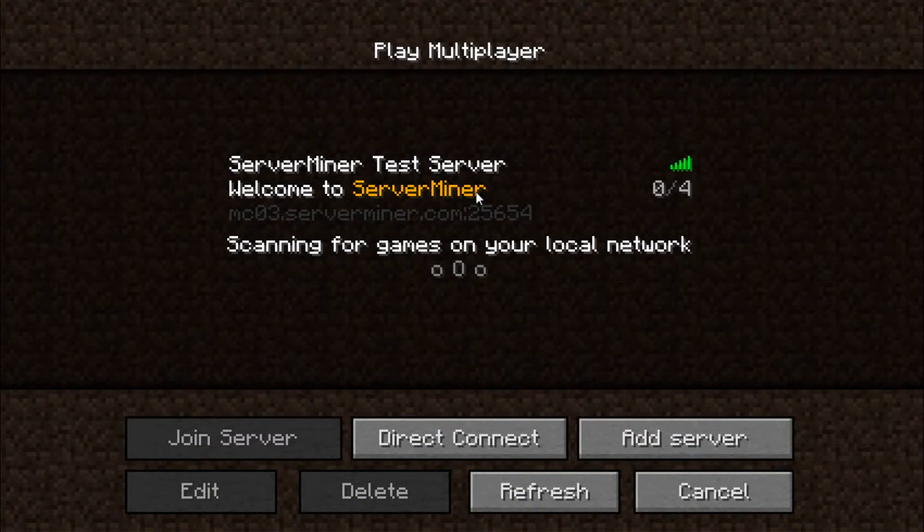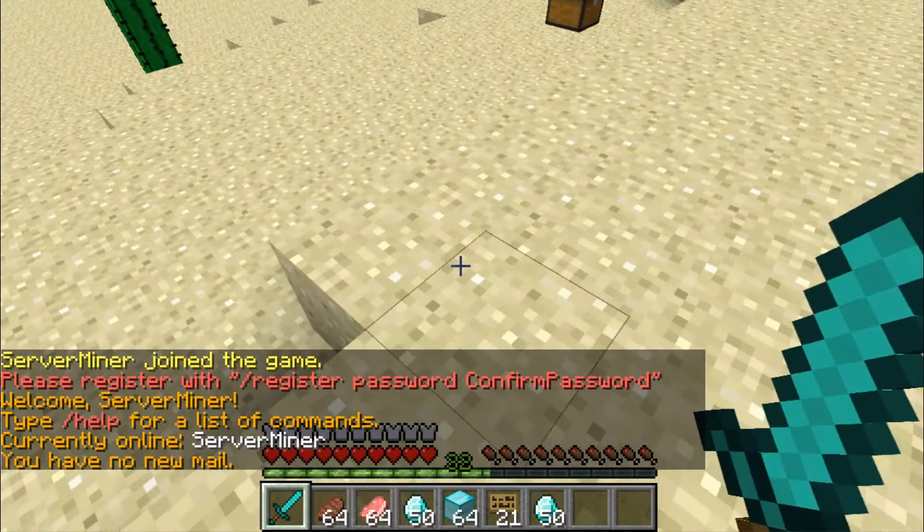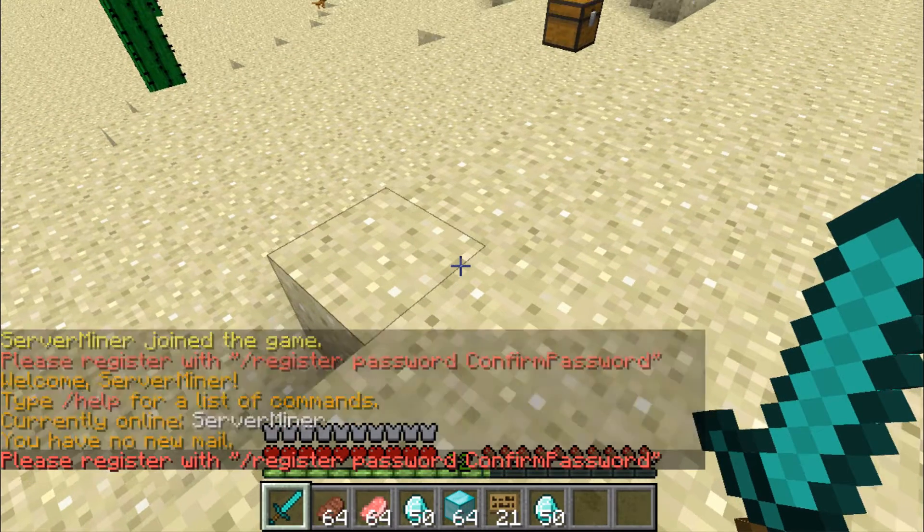With AuthMe, users can still have an account on your server even though it's running in offline mode. When I connect, I'm unable to do anything because I have to register on the server first.